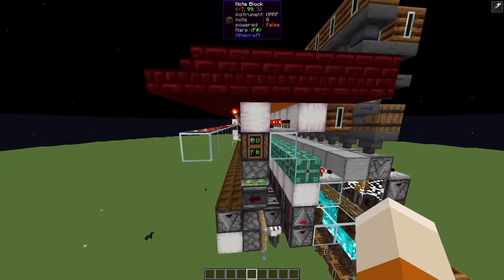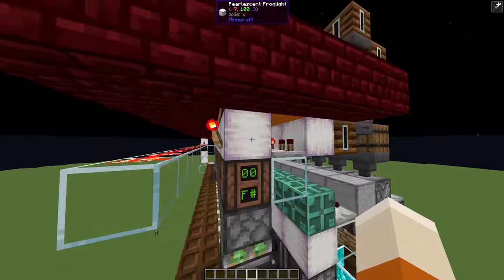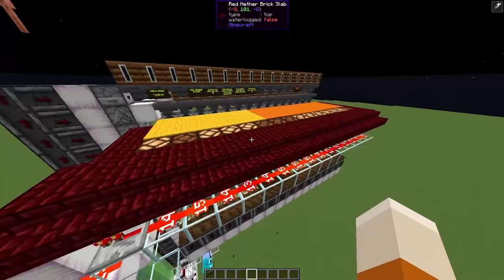Now there is a slight change in the XP bank — I moved the components around to be able to have these redstone torches here. And these redstone torches are basically an OR gate that will give me a signal here if any of the furnaces are smelting.